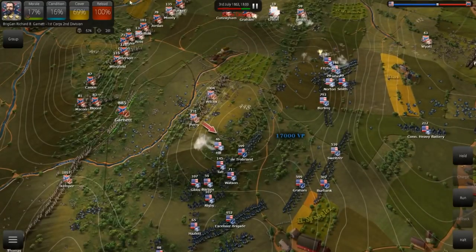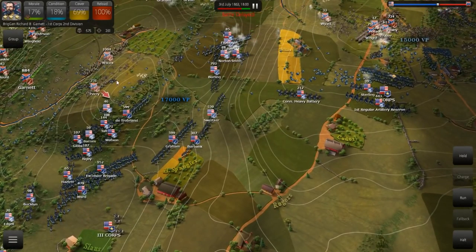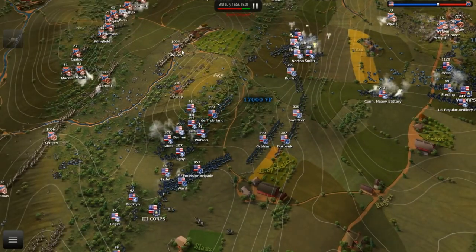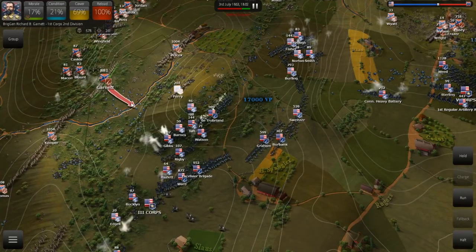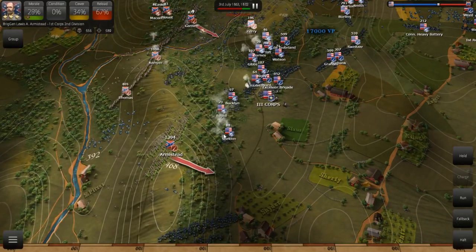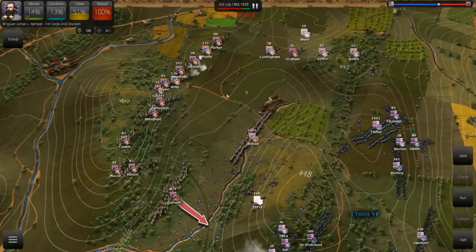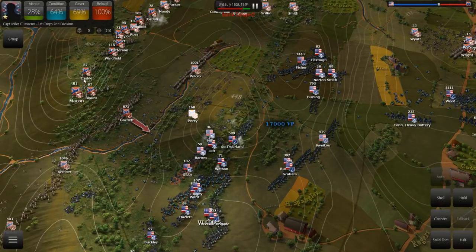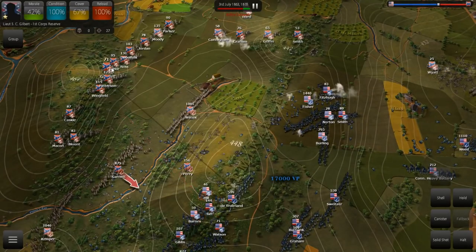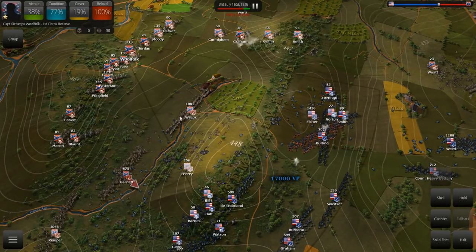I don't know if there's another fight or not. We still have Culp's Hill — we lost Cemetery Hill but we still have Culp's Hill. I feel like I fight my friendly AI more in this game than in Ultimate General Civil War. They've definitely made some enhancements — the AI is a bit better in terms of competently making sure troops don't walk mindlessly into volley fire.